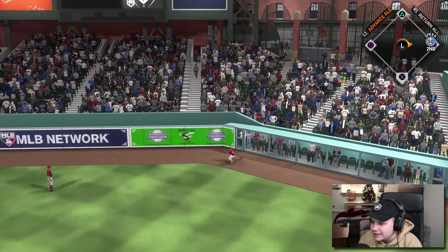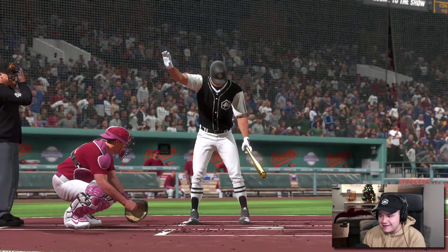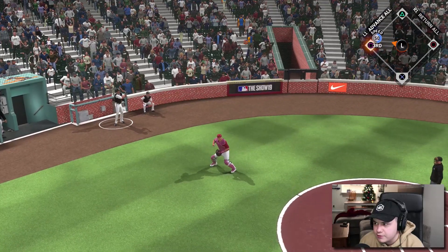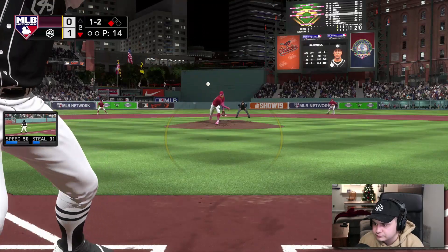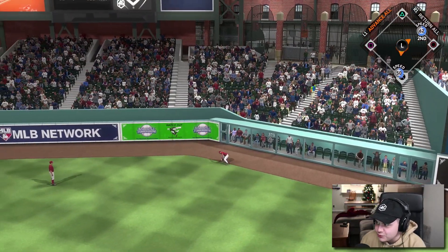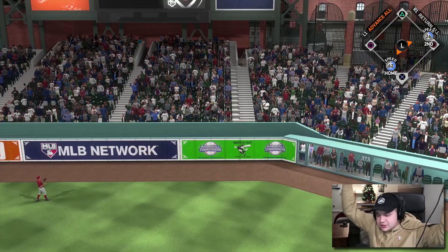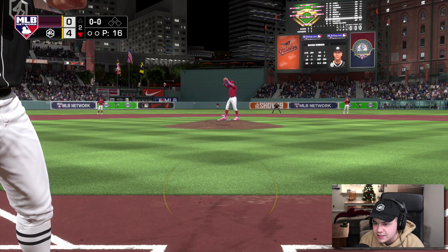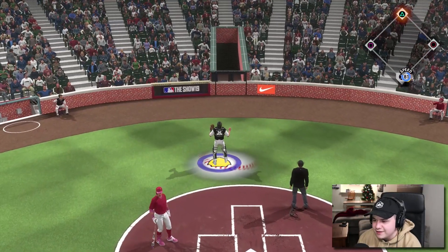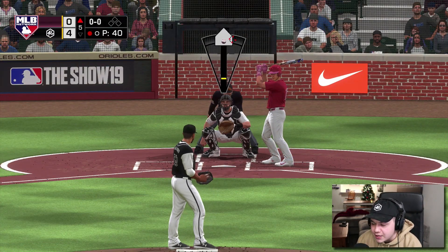Eddie Murray, let's go — that's a leadoff double in the second! I don't know what it is with the 94 Eddie Murray, can't hit with him whatsoever, but the 99 I'm a huge fan of. We're 90 feet away, come on Cal, ground ball will do it. That's perfect — another double, score! Matt Wieters — I think that one's gone — oh my god, Matt Wieters! Let's go man, this all-time Orioles offense can hit the ball. I'd be so upset if I was my opponent, just the fact that I'm mowing him down with Gallardo like this.